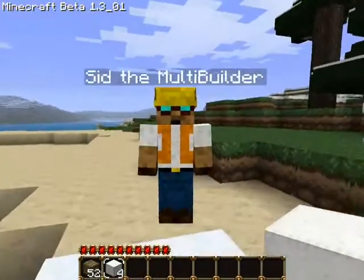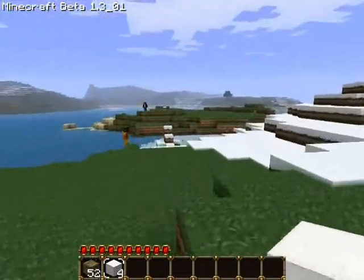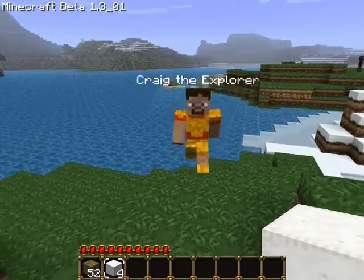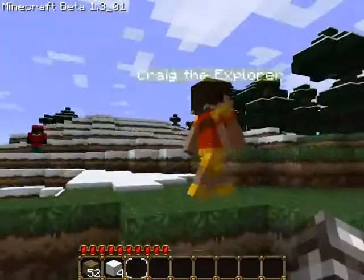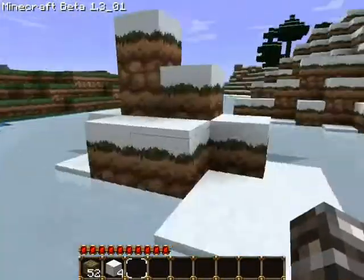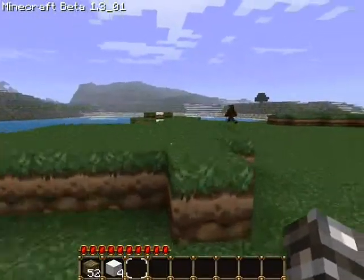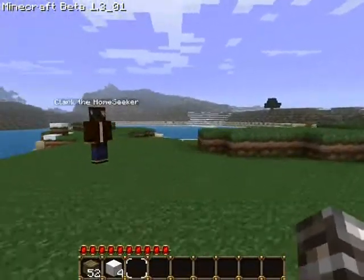Sid the multi-builder. Hello, Sid. I just punched someone with wool — what have you done with your life? Whoa, who is that? Who are you? Craig the explorer. Should we have a little partner? I think we should. Come on Craig, let's go find a home for us. By right-clicking with nothing in my hand, you can see his name highlighted in yellow — he's now going to follow me. The thing with explorers is they will literally fight for you. They'll fight anything bad, which is cool.